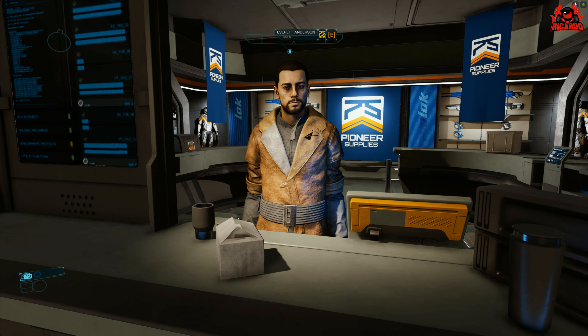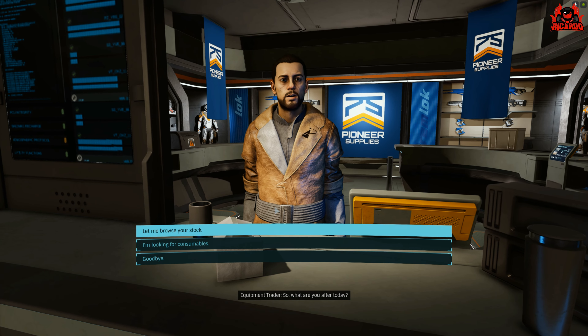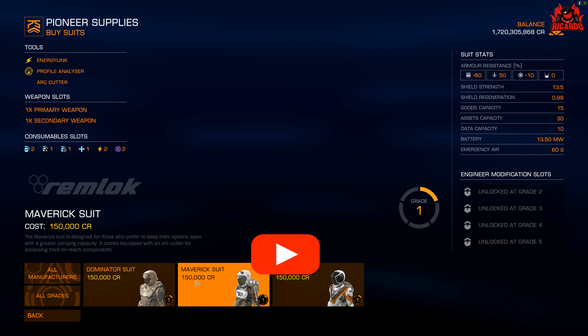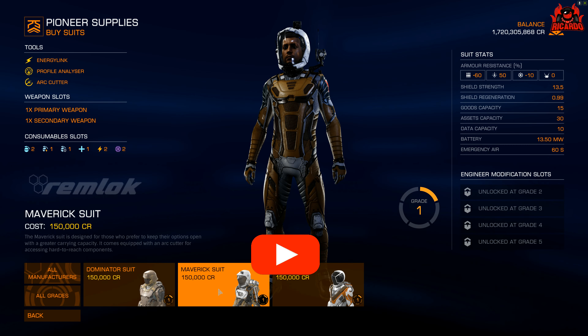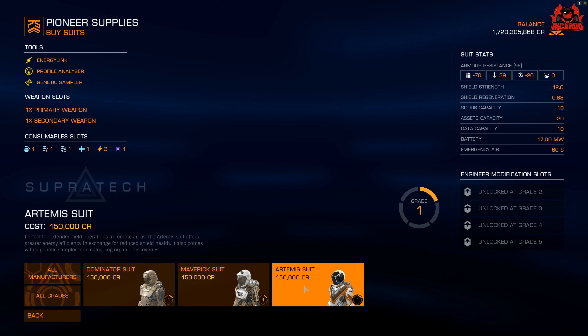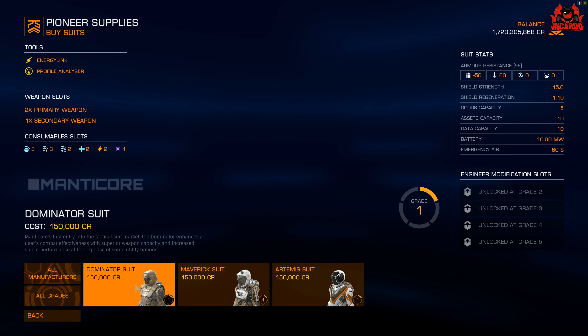We should all be familiar, especially if you're an Odyssey player, with this group of vendors. These people provide Pioneer Supplies — this is your guns, this is your suits, this is your e-breaches, your grenades, your power packs, your med packs. But we're talking about suits and suit capacity.